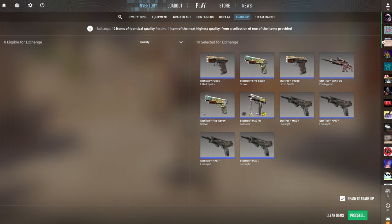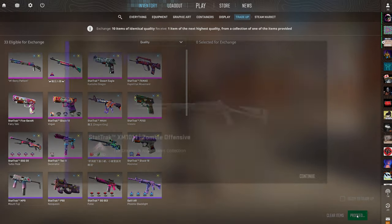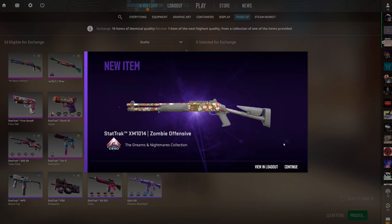Third trade-up of the video, coming in at just under $3 — the first StatTrak one. It's only a 40% chance to profit, but two of those non-profit outcomes are pretty much break-even, only losing around $0.30 each. We want to see the USP-S Ticket to Hell or the M4A1-S Night Terror. 3, 2, 1 — not great, but the best loss option. Only $0.27 of loss, pretty much breaking even.